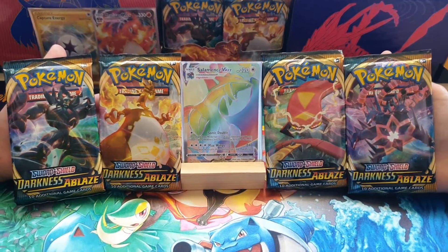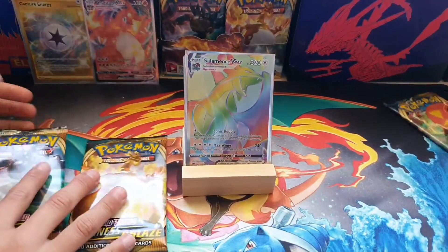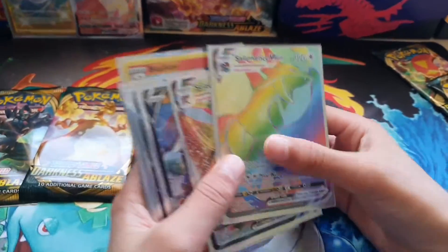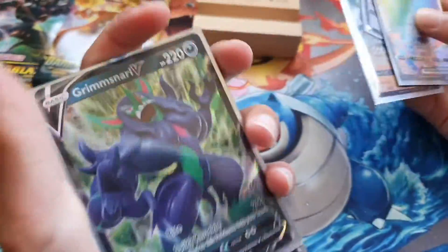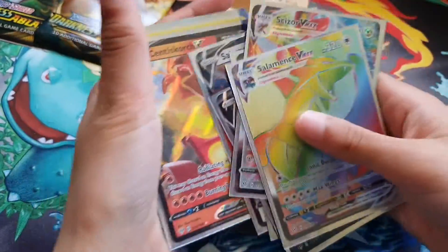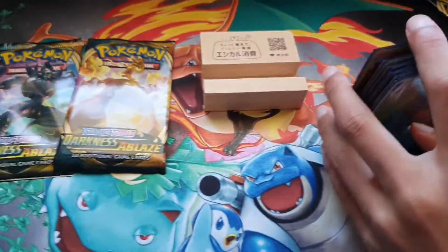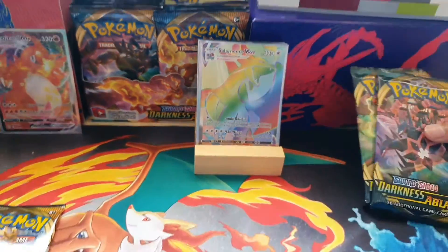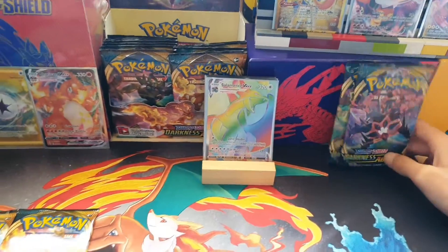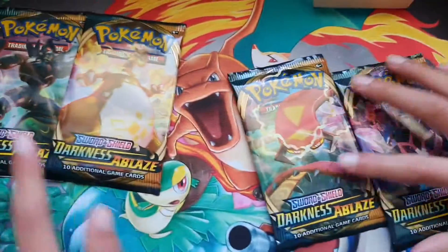We're back again today and we'll be opening four Darkness Ablaze booster packs from the Darkness Ablaze booster box. So what we've got so far: we've opened 15 packs — Salamence VMAX, Scizor VMAX, Grimmsnarl V, Rhyperior V, Salamence V, Centiskorch V, Kangaskhan Holo, and Blaziken Holo. That was actually a pretty decent box — a bit over the top, because you usually get an average of six holos per box and we've already got six.